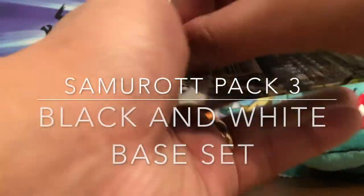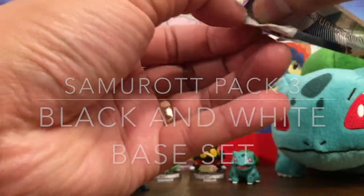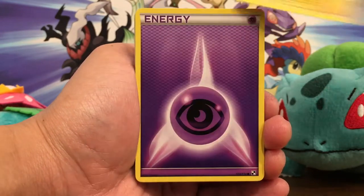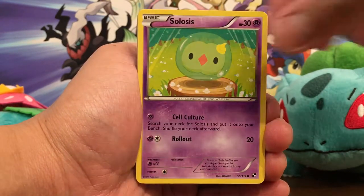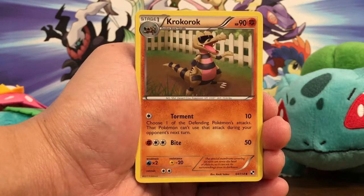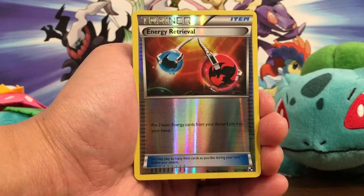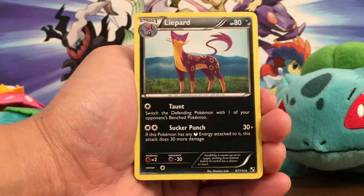Black and White base set, let's do this! Pansear — come on monkeys — Joltik, ooh Psychic Energy, Solosis, Blitzle, Krokorok, Pignite, Plus Power, Energy Retrieval, and a Liepard.